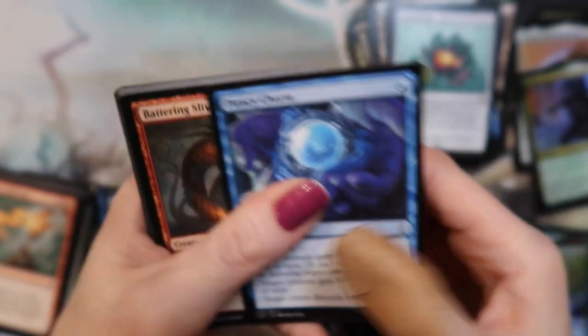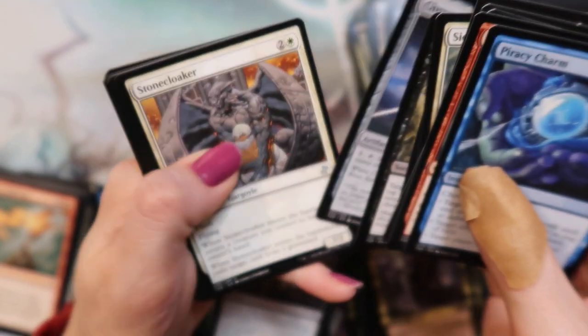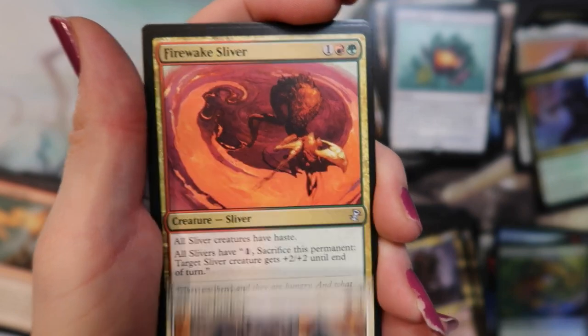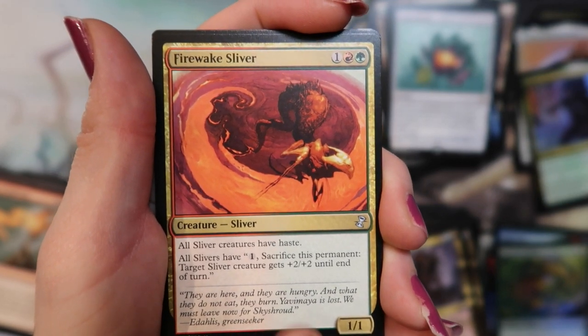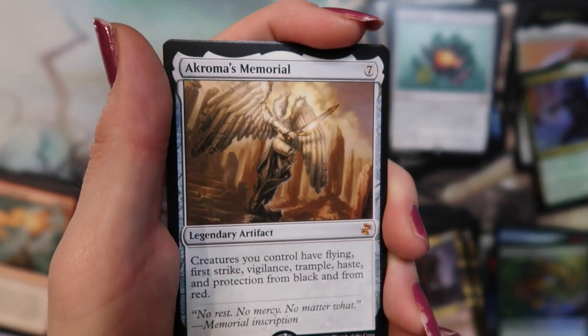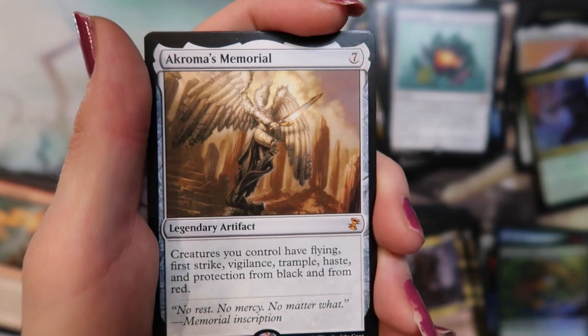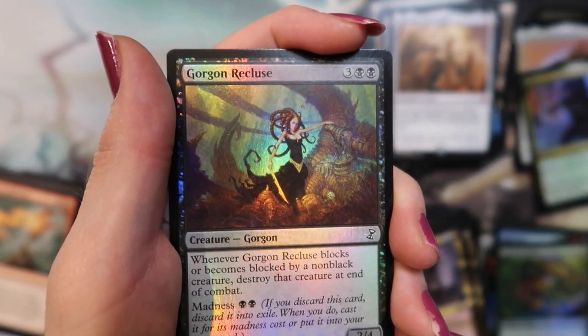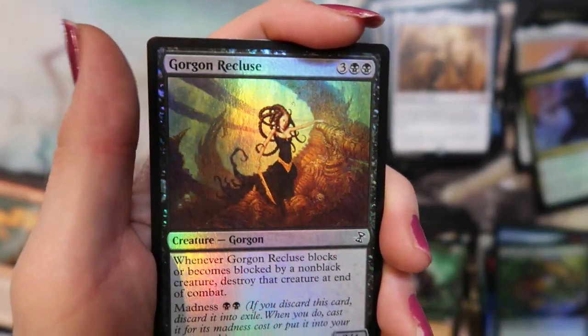All right, last pack — come on, wish it luck. And a Stone Cloaker. Firewake Sliver. Skittering Monstrosity. And Okubo's Memorial — there we go, we'll take that, that's a good ending. And a Thragtusk — not horrible. And a foil Gorgon Recluse — interesting. And a Cloud Spray.